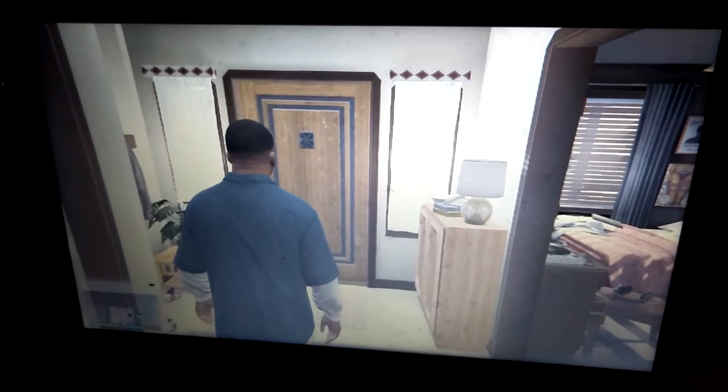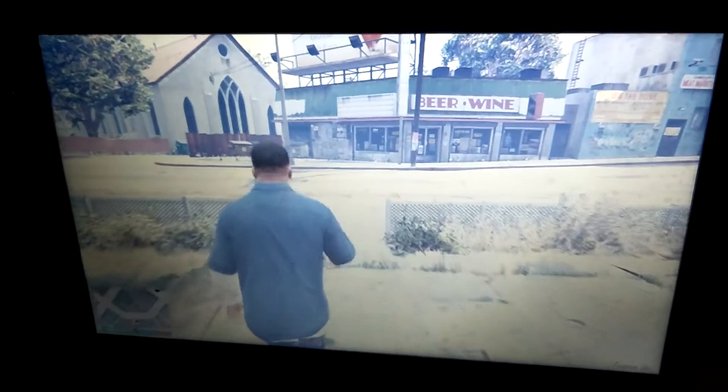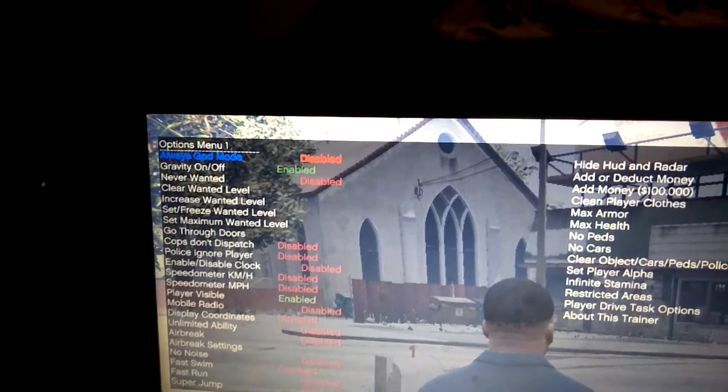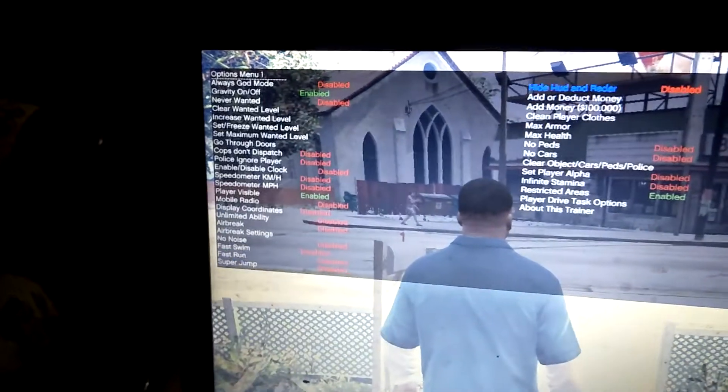Now GTA 5 is open. I will show you how it works. Press F4 and the mod menu will appear. For selecting, press 5. There are so many modes — to go down press 2, and to go up press 8.